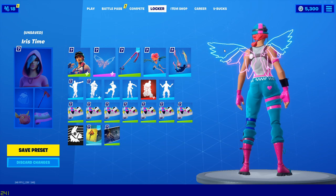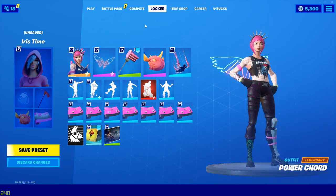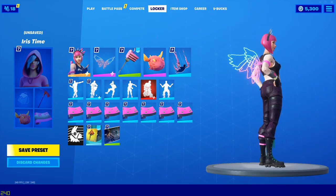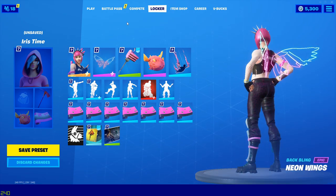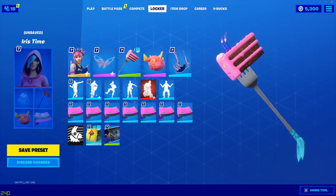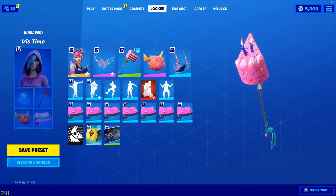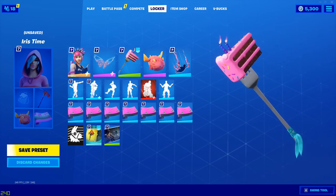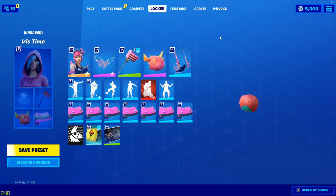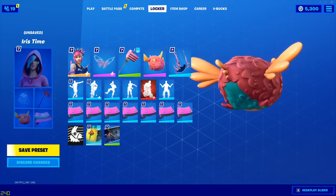For combo number four, we've got the Power Cord outfit with the Neon Wings. I threw in the Birthday Slice harvesting tool — in my opinion it's a good pickaxe, it's nice. For the glider, we've got the Olive glider.